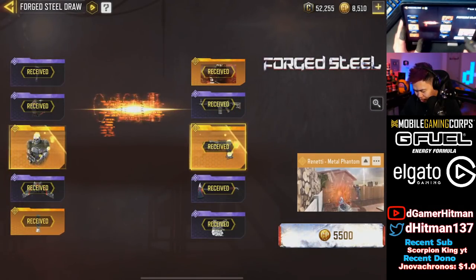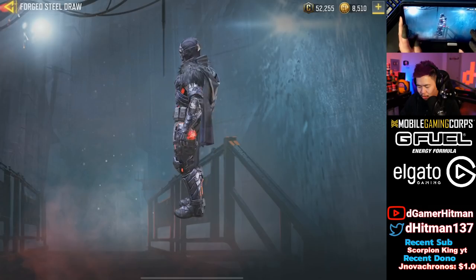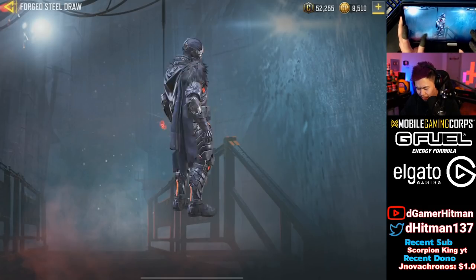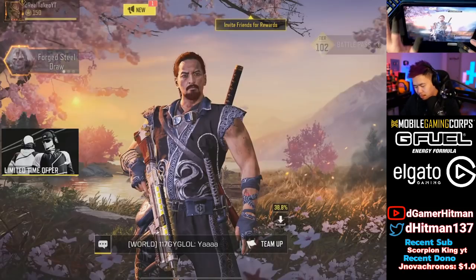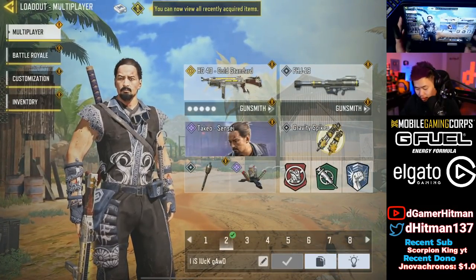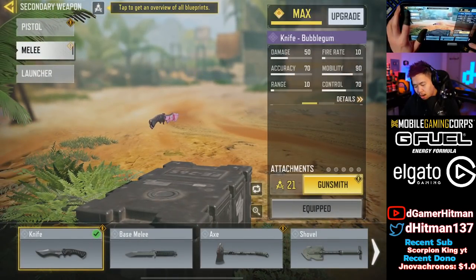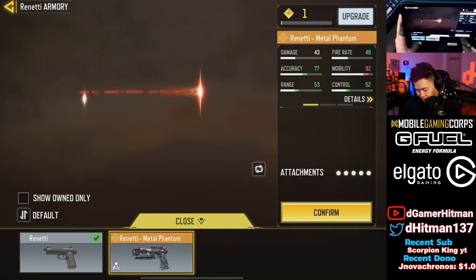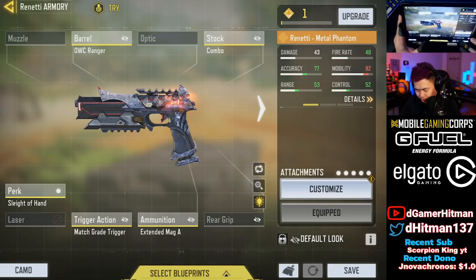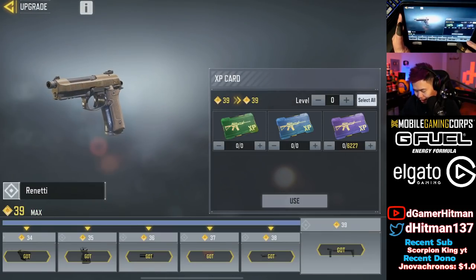We'll take a look at the death effect - it's kind of cool. This is how the character looks; there's probably a hand cam counter on him just like they do on other characters. We'll take a look at the Renetti's real quick. We'll switch the class and put the Renetti's on. So we get the base one and then the Metal Phantom one - it comes with OWC Ranger combo stock, sleight of hand, match great trigger, and extended mag. We're gonna upgrade it to the max - 39 levels max.